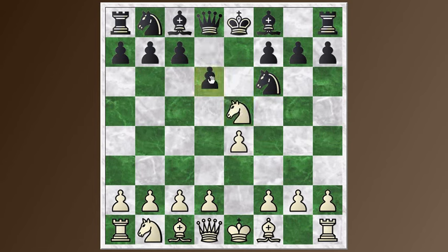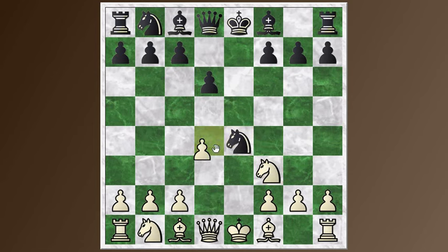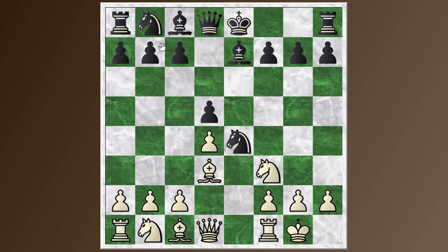Knight takes E5. We follow the main line for a long time. D6, kicking the knight back. There is the crazy Cochrane gambit taking the pawn there, but you don't see that too often. The knight drops back to F3. Knight takes E4. D4, and then D4, D5. So Black has got this knight in the center, and White is going to try and chase it away, starting with Bishop D3. Bishop E7 was played here — it's all very logical. It's typical to play Knight to C6 before Bishop E7, but we transpose back into the main line. And C4 — still a main line Petrov defense.